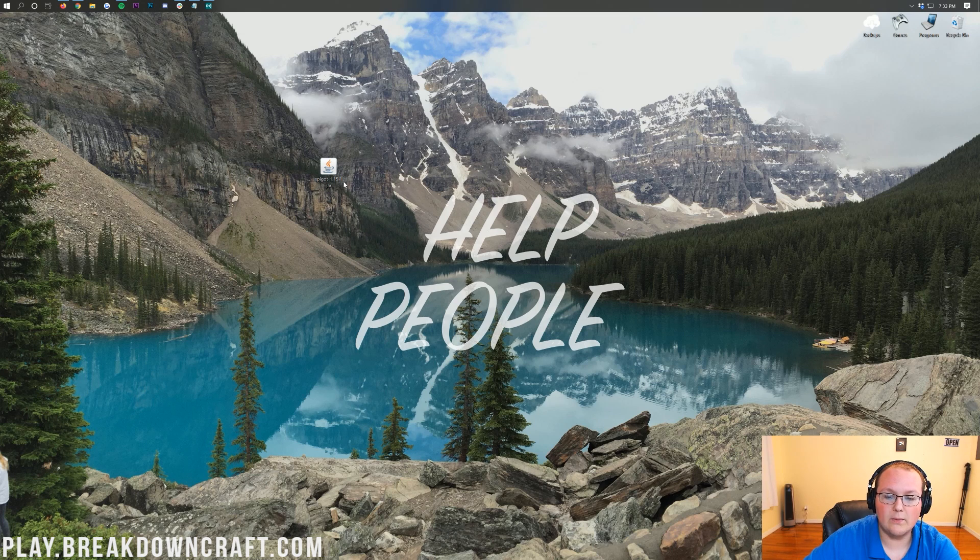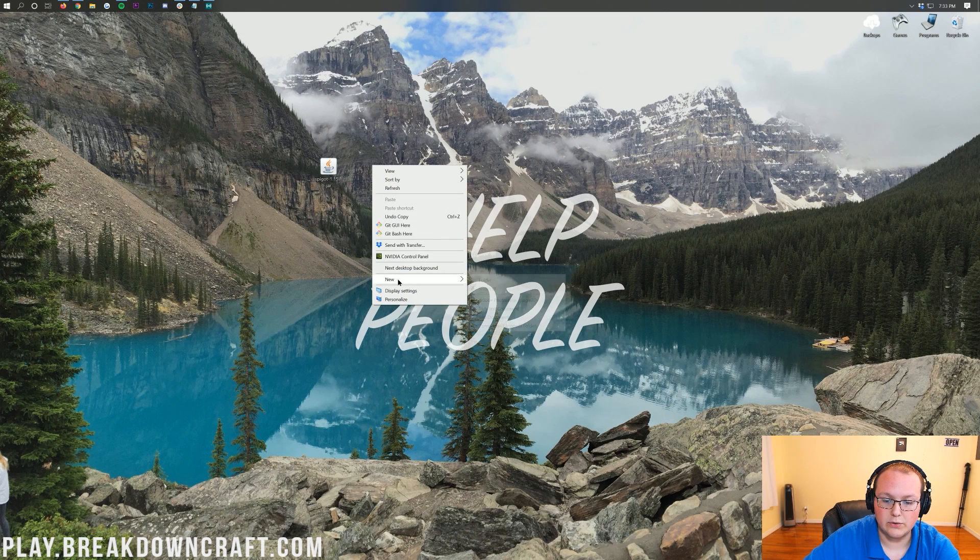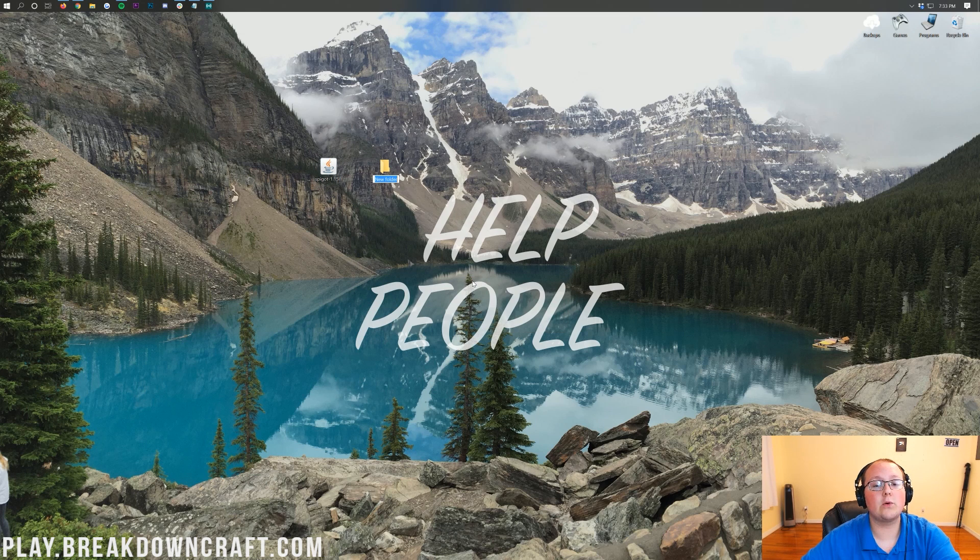What we want to do is right-click and create a new folder. You can title this folder whatever you want. I'm going to name it play.breakdowncraft.com, which is our Minecraft network server. We have two incredible grief-protected survival servers — Medieval Survival with over 30 quests and a player-based economy, and Aquatic Survival with a shop-based economy — as well as custom Skyblock with OP enchants and custom islands. Come play with us at play.breakdowncraft.com.